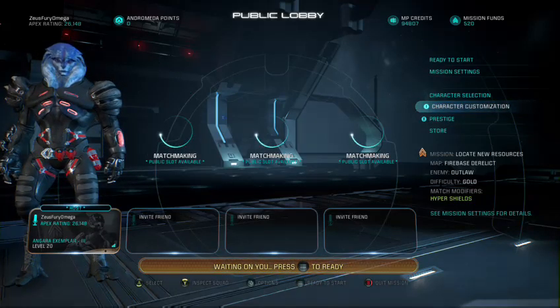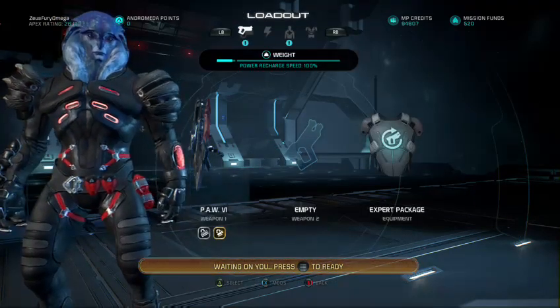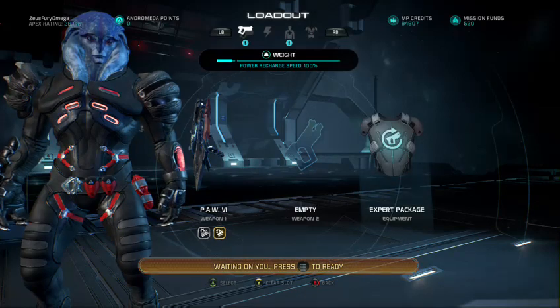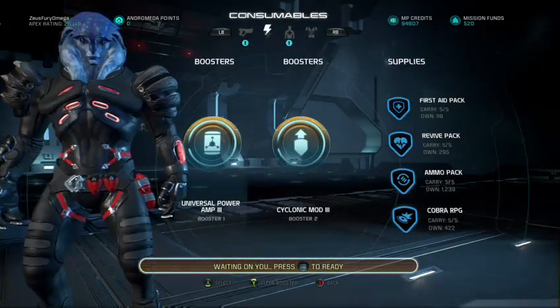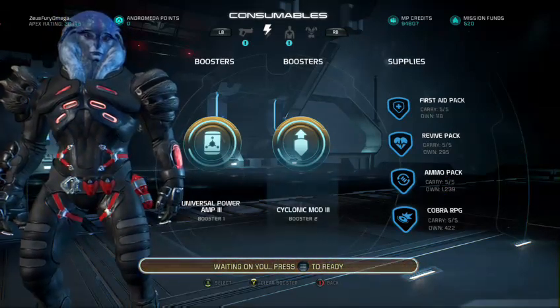Speaking of tech character kits, I'm bringing in the Angaran Exemplar. I'm running with the Paw, upgraded to six — got lucky with the premium pack, got the expert package for the cooldown on the power reduction. I'm running the universal amp and decided to throw on a psychotic modulator for the shield booster, so I have a little bit of extra shields.